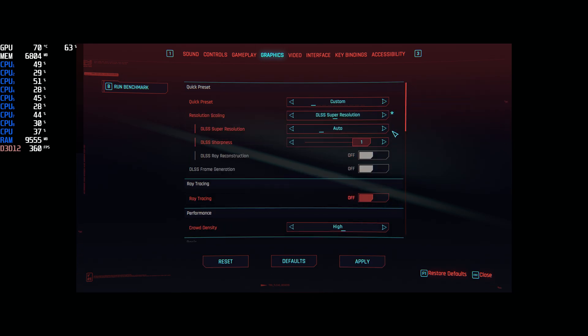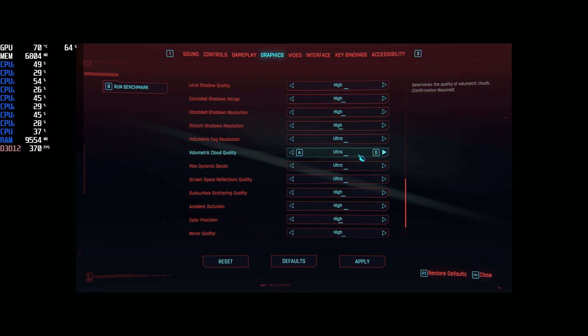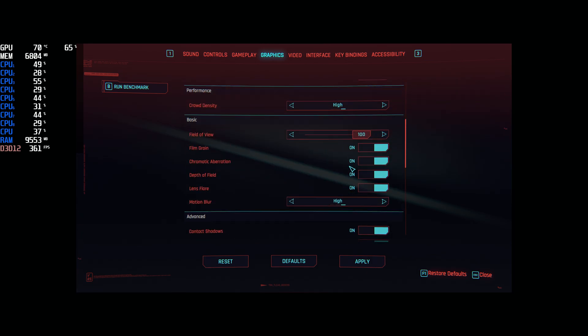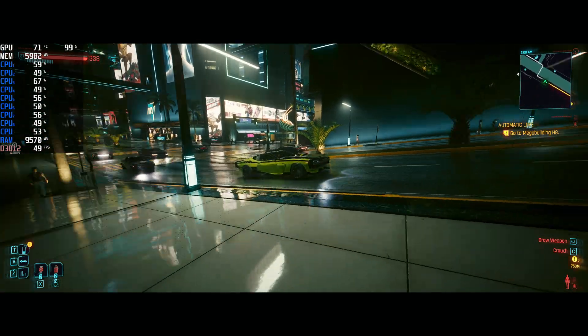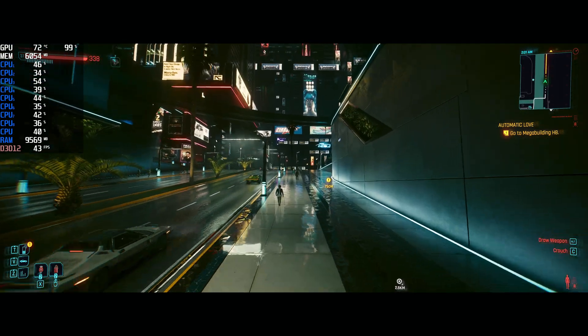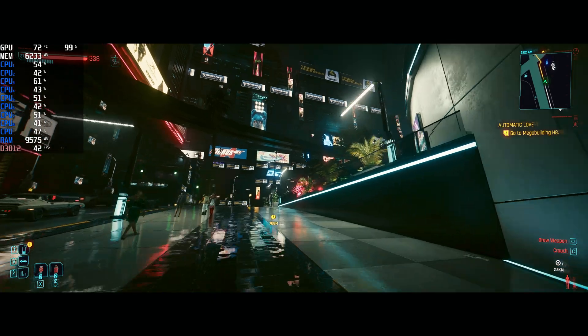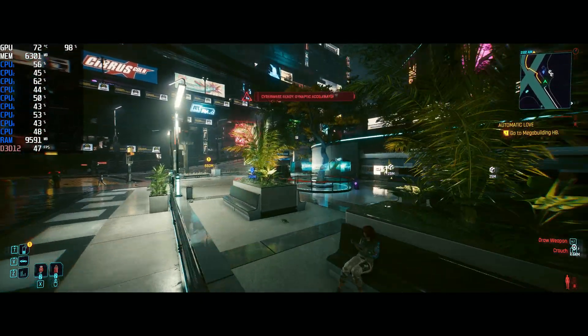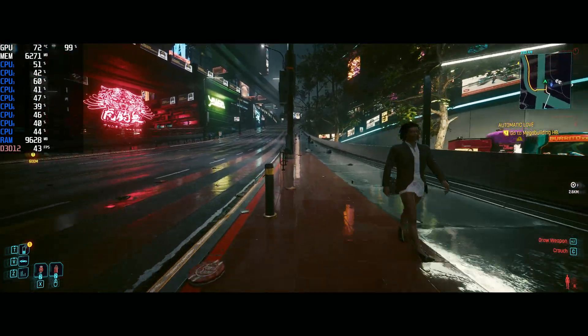Let's turn back on DLSS. Let's turn back on balanced. We're going to go with our totally maxed out settings — no motion blur, no film grain. I think this balanced setting is probably the way to go, because I'm just not seeing the visual degradation necessary to justify turning the settings down.